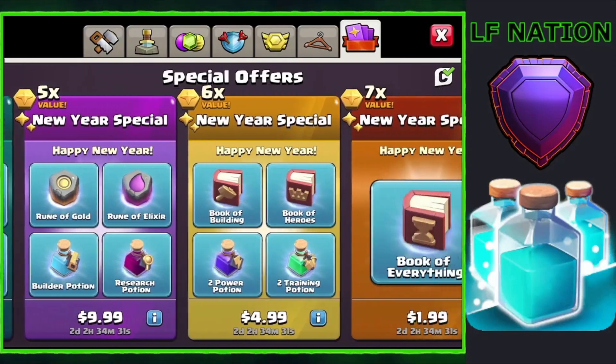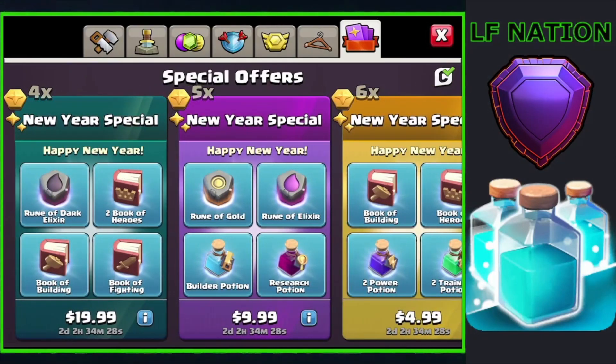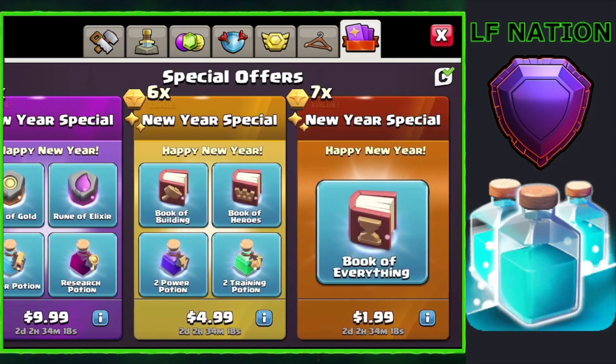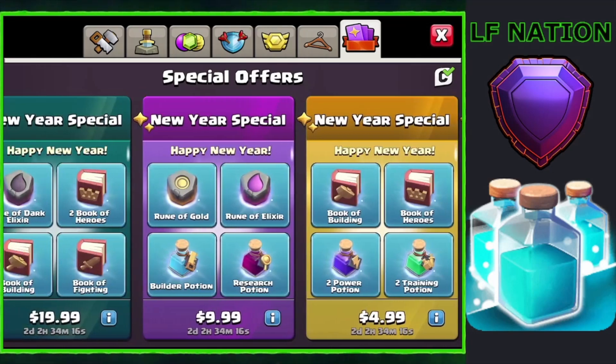Just a reminder, there are some special offers in the shop right now. I don't currently have a creator code, but don't forget to select a creator and put a name in there. I'm actually supporting Lexnos on this account, but you just click on that and type in the creator and then you will support them on all your in-shop purchases.